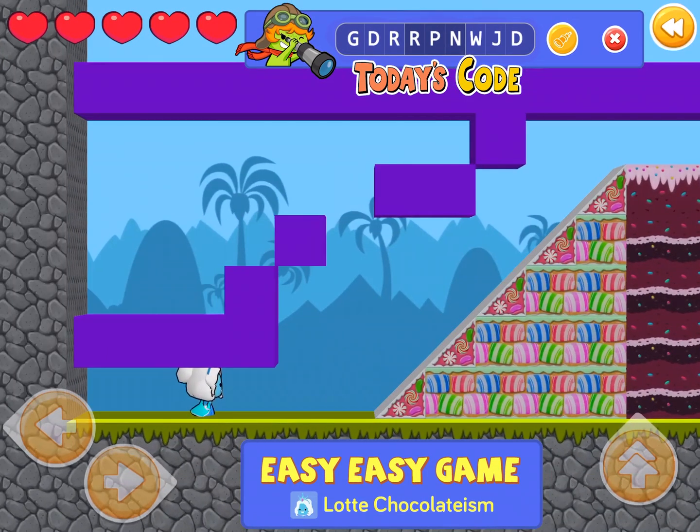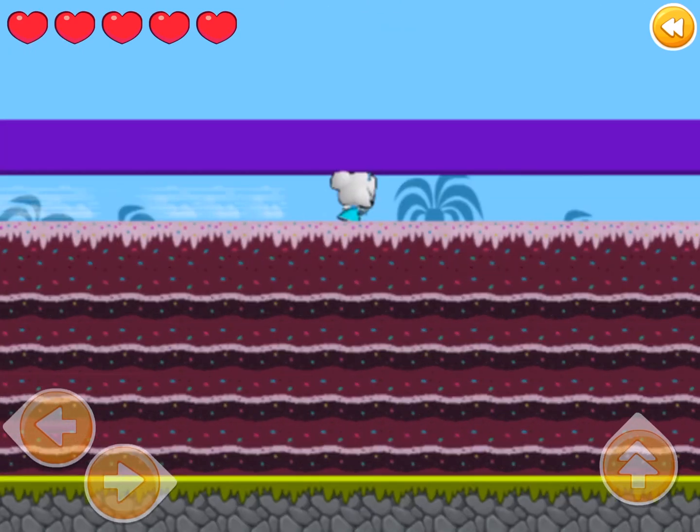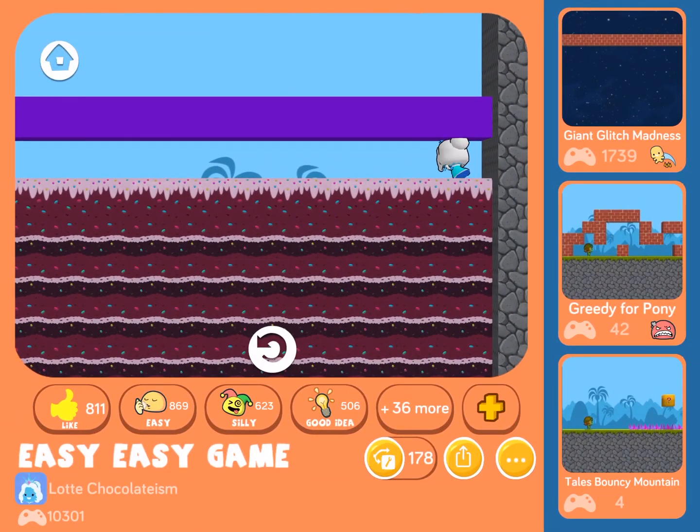Latte's game is called Easy Easy Game. All right, so we have the Ice Queen, and she touches cake and she flies forward. I say that's a really easy game.